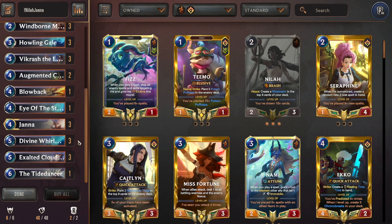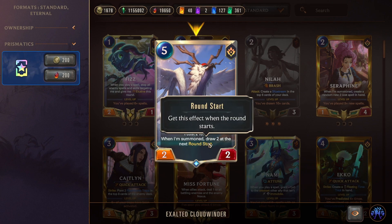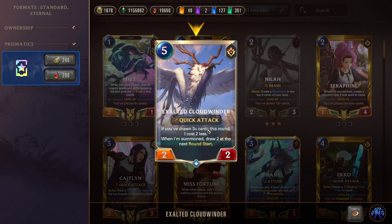Exalted Cloud Winder is a 2/2 quick attack that costs two less if you've drawn three cards, and when summoned draws two at next round start — basically a Janna effect. Curving Janna on four, then playing one or two Cloud Winders on five is devastating. On turn six you're coming in with tons of damage and units. Cloud Winder was nerfed from a 3/2 to a 2/2 — the only card in the Janna engine touched by the patch.